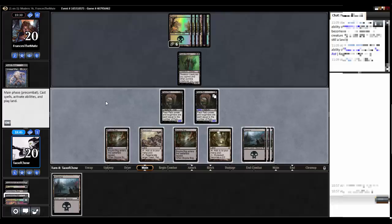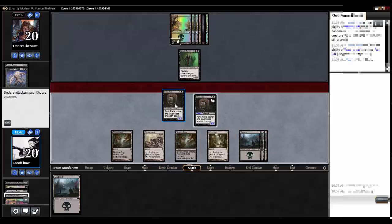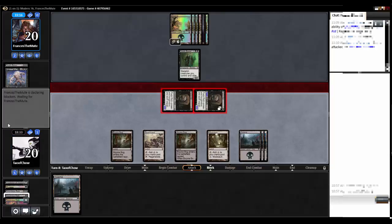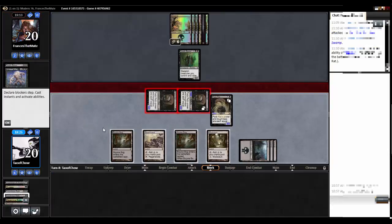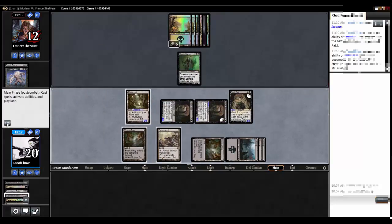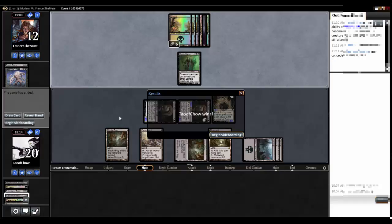I will just attack. I will attack and attack. No blocks. Tap for three. Discard a swamp. Make another pack rat. Tap Bojuka Bog. Make Mutavault into another rat. Swing for eight. There we go. And my opponent scoops. I would too — at this point there's nothing he can really do.